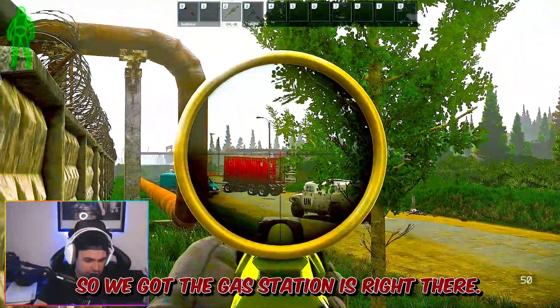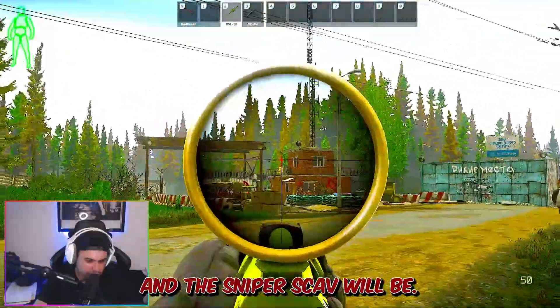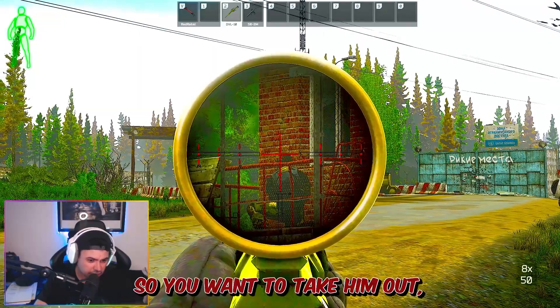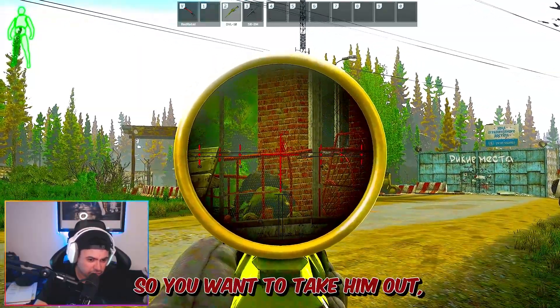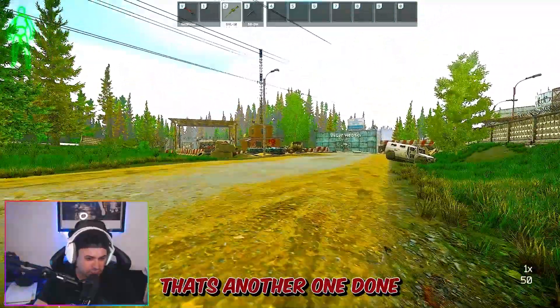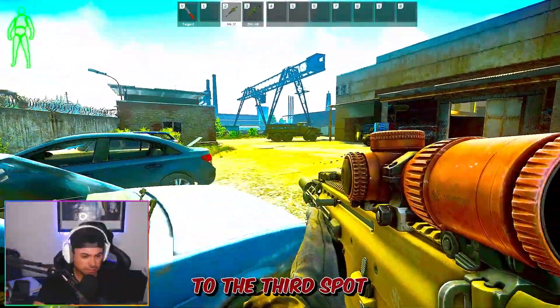So we've got the gas station right there, the barricade right there, and the sniper scab will be right there — as you can see, go take him out. And there you go, that's another one done — that's number two on Customs.